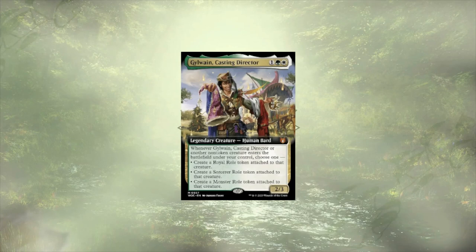Welcome back to another deck tech. Today we're going over the upgrade guide for Virtue and Valor from Wilds of Eldraine. This deck focuses heavily on enchantments and the new role mechanic introduced in the set. Roles are token enchantment auras — each creature can only have one per player attached to them. If another role would be attached by the same player, the first one falls off.